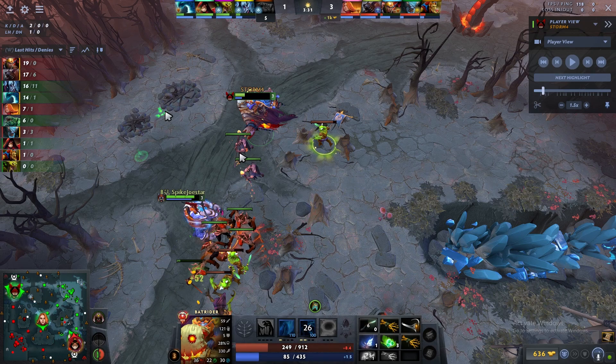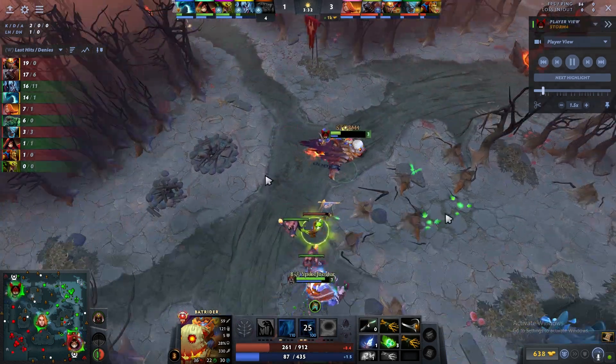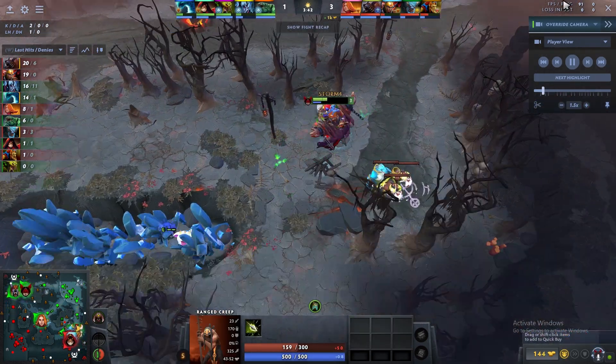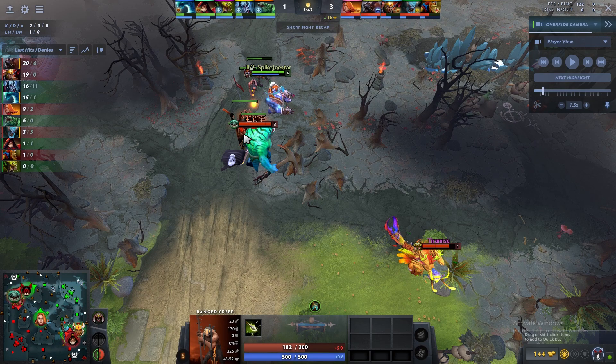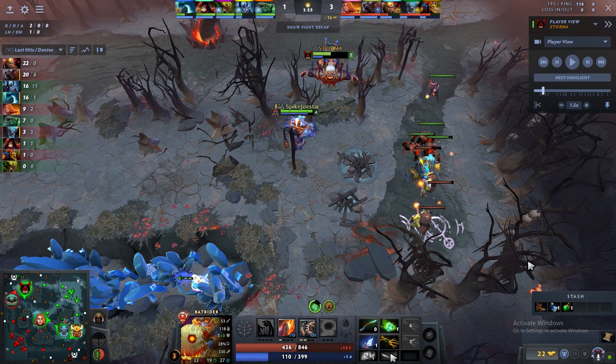One thing to note: a creep was following me, so I tried to leave the flagbearer creep on the ranged creep — this is important because denying a ranged creep reduces lane push. I tried it but couldn't get the deny; the other creeps killed it. I'm also pulling the lane here because Firefly pushed it slightly — the creeps take more damage from the raid so the lane drifts forward.